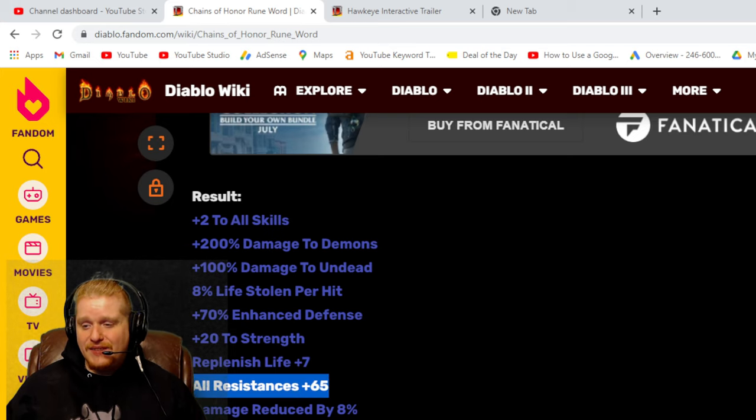All resistances 65, which is just an amazing amount of resistances. That pretty much caps you out in normal difficulty, and really opens up options for other pieces of equipment. Damage reduced by 8%, which is absolutely amazing. 8% isn't an amazing amount all by itself, but if you were to stack this with some other pieces, like Rockstopper Salet, Verdungos, String of Ears, you could definitely bring this number up closer to the 50% physical damage reduction cap. It also throws in 25% better magic find items, which is very, very nice to have.